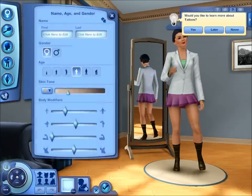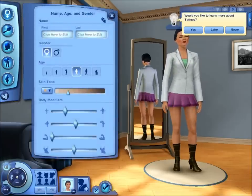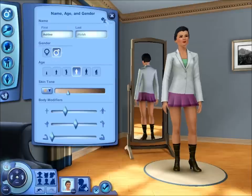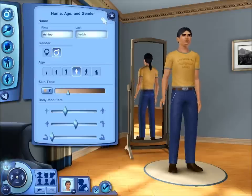Now if you guys aren't already aware, Seasons has added one new clothing section — it's added outerwear, which your Sim will wear when it gets nippy outside. So we'll just get a random name here: Ashley Welsh. Actually no, I want it to be a guy, so we don't want him to be named Ashley Welsh. That would be weird. Poor guy.